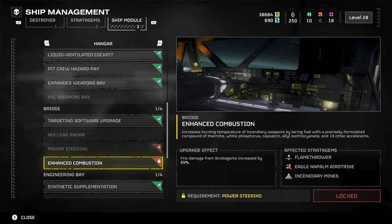Under the Bridge we have Enhanced Combustion. This is 150 common and rare, 15 super rare samples, and 25,000 requisition. This one is going to increase the fire damage from your stratagems by 25%.